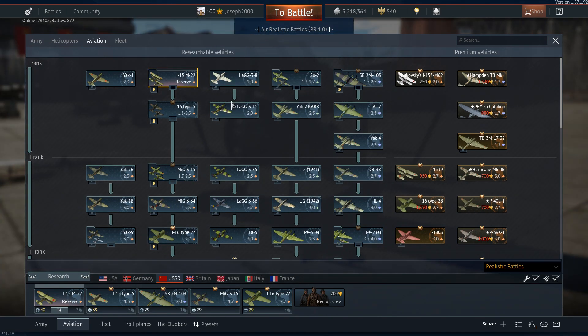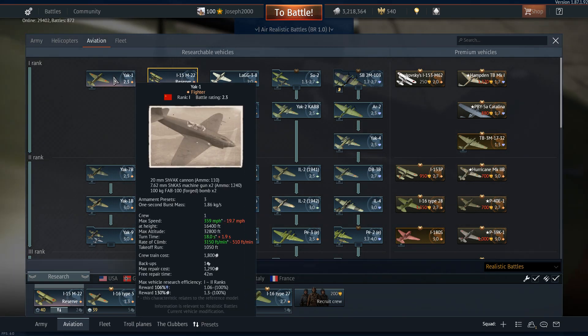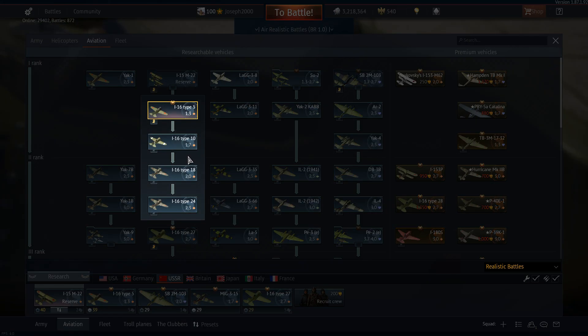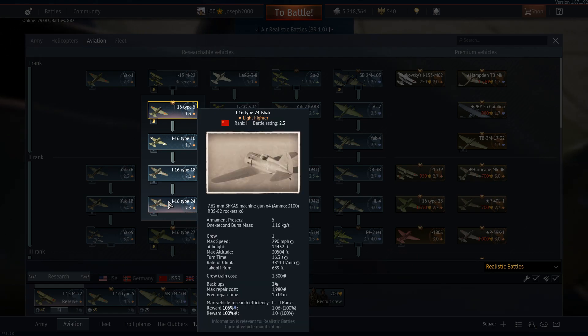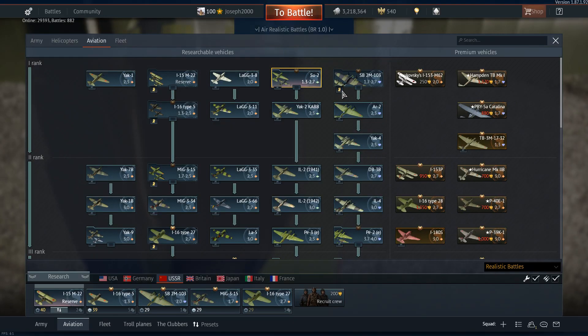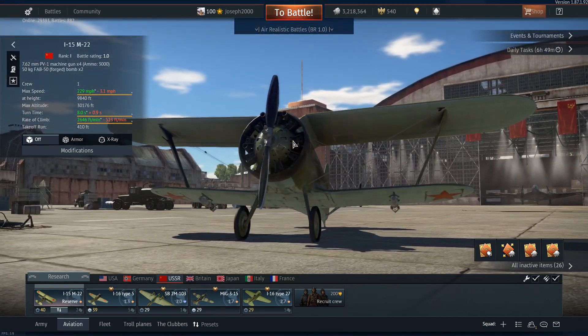Back in the day, going back some years now, I think the I-15s used to be 2.0 and this thing was absolutely beastly. Combine that with the Chaika, two I-16s — the Type 24 and the Type 18— two Lags, an SU-2, and an SB-2M. You can imagine the choices you had for a lineup.